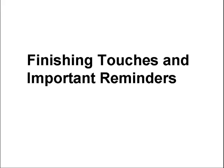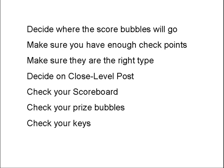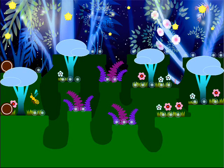The end is in sight now — it's time for finishing touches and important reminders. Decide where your squirrels should go, or if you want to have any at all. Decide if you have the right number of checkpoints and of the right type. Then check to see if you need a closed level post. Double check your scoreboard, mainly its prizes and its location. Check your prize bubbles to make sure that you don't have two prize bubbles of the same prize. And check the keys, if any, that you put in your level. Note that I have added two checkpoints to this part of the level — I really don't want people to get frustrated if they fall down and have to restart at a certain point.